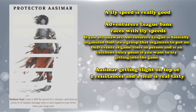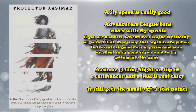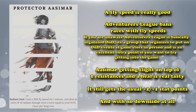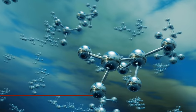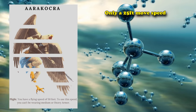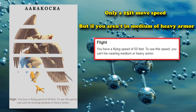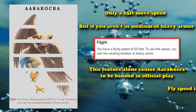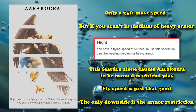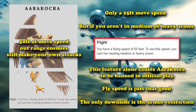The fact that the Aasimar can get on-demand fly speed on top of two resistances and a once-a-day free heal is icing on the cake. It doesn't lose any ASIs for all these benefits either, having the full plus 2 and plus 1 you can pick, and no decreased movement speed or real negatives — it even has Darkvision. At number 6, we have the Aarakocra. The Aarakocra only has 25 feet of walking speed, but as long as you aren't wearing medium or heavy armor, they have a 50-foot fly speed.